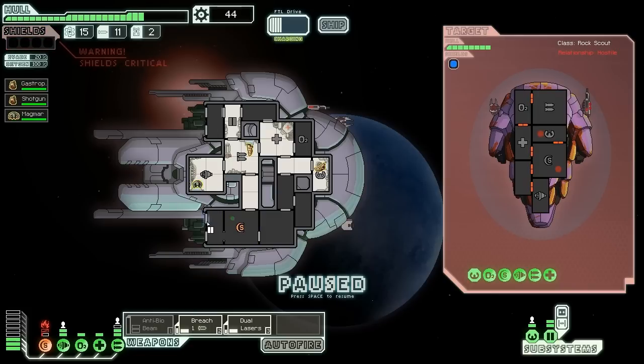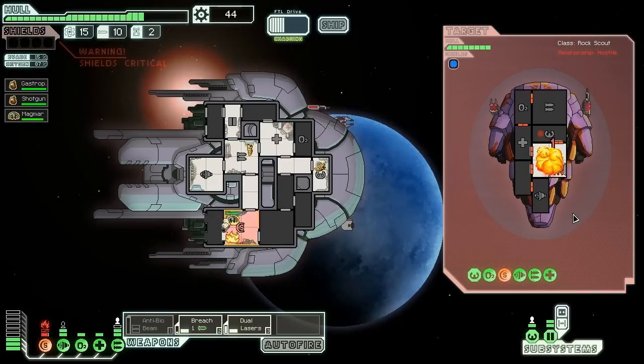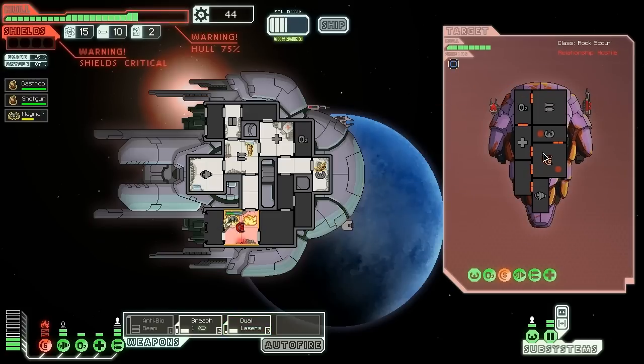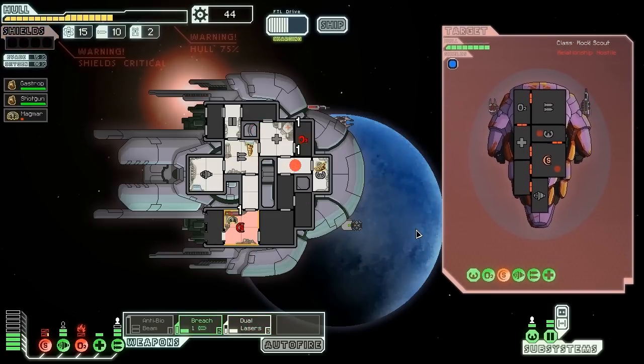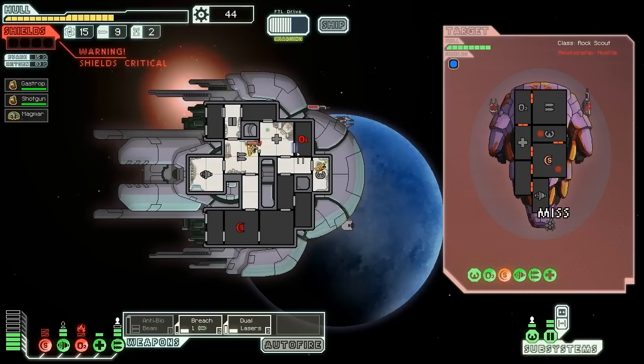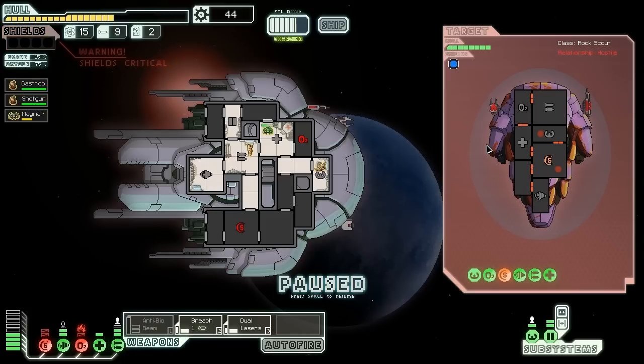There's a fire down here which sucks. The Breach Bomb always creates a hull breach. Things can get very bad very quickly right now. And I should close that up. Let's blow that — oh my goodness, oxygen's gone too. Breach Bomb — things are not terrible, they're just very, very bad.